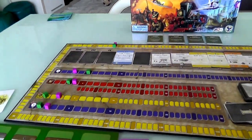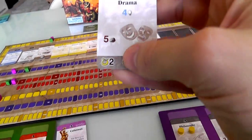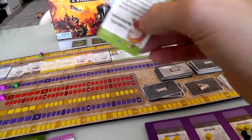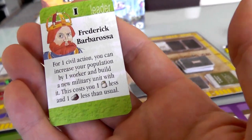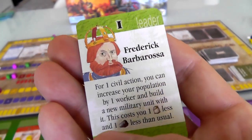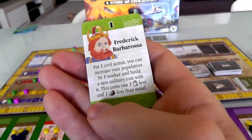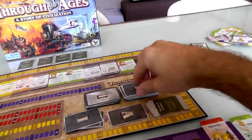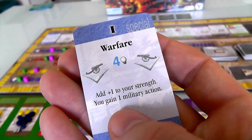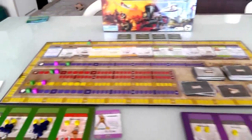My turn. The university is gone. New cards come out: drama - which is a very, very nice thing - and Michelangelo plus drama equals points. Printing press. Frederick Barbarossa: for one civil action after playing him, I can increase population by one worker and build a new military unit with it - cheaper military units. And warfare: adds plus one to your strength, plus one military, and you gain one permanent military action per turn.